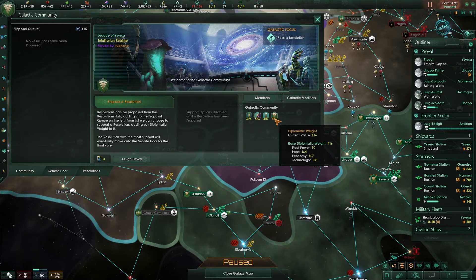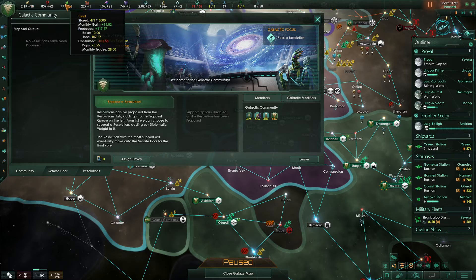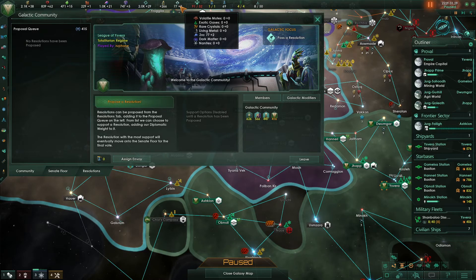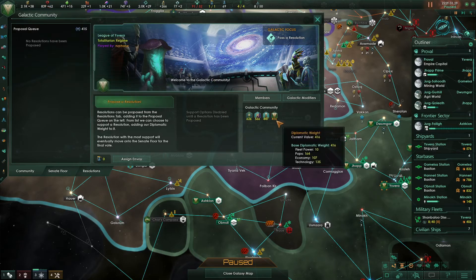Economy, on the other hand, takes your basic resources — that's your base production, not your monthly gain, but the amount produced. Different resources have different weights they are multiplied by. Energy, minerals, and food are each multiplied by one. Consumer goods are multiplied by two, alloys multiplied by four. The first three rare resources — volatile motes, exotic gases, and rare crystals — are all multiplied by 10. The remaining four are multiplied by 20. That total is then divided by some large number to give you your economic weight. So even if you're running negative monthly income, you can still have a high economic weight if your production base is large — it doesn't matter how much you're consuming. And finally, technology is the technologies you have divided by some number again.